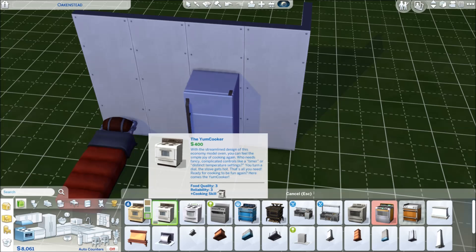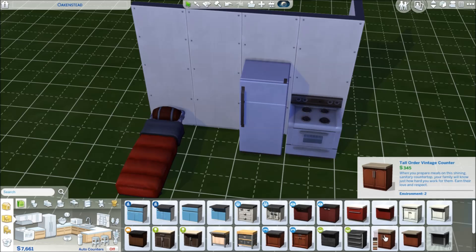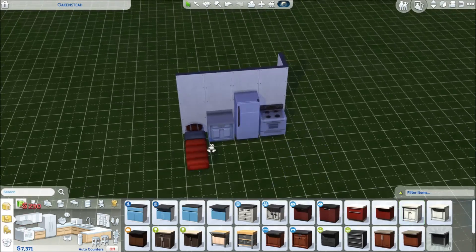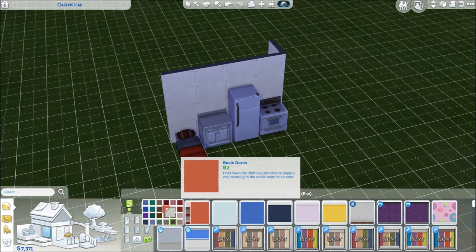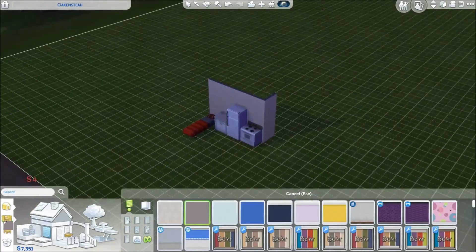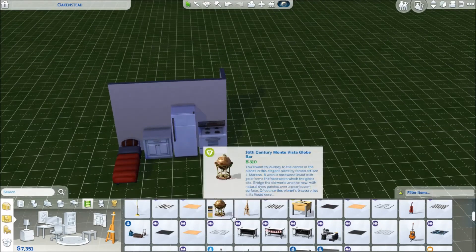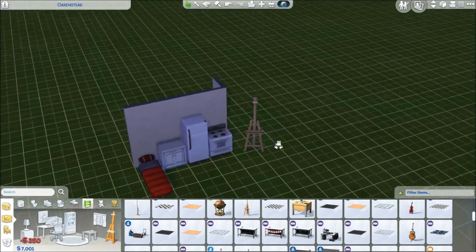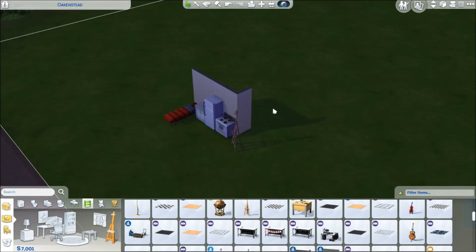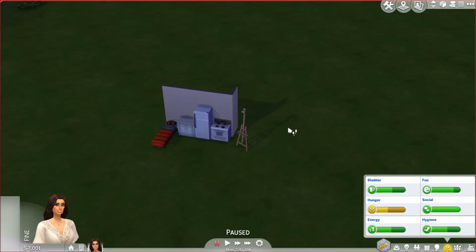We have a little bit of money here, a little bit more than I'm used to with legacy challenges. I'm used to starting out with absolutely nothing, but for whatever reason we can afford a little something here. I need to get her an easel because I would like her to be an artist for the time being. I also did a speed build of a house, I still need to edit that video. Pardon me, I'm still recovering from my head cold.